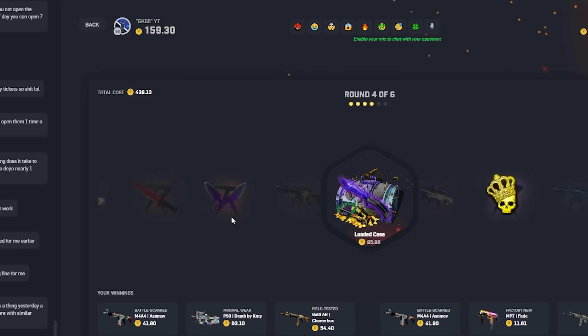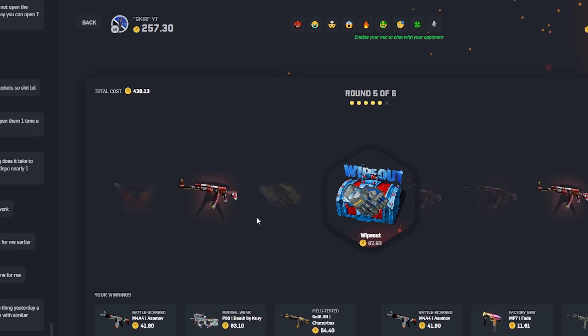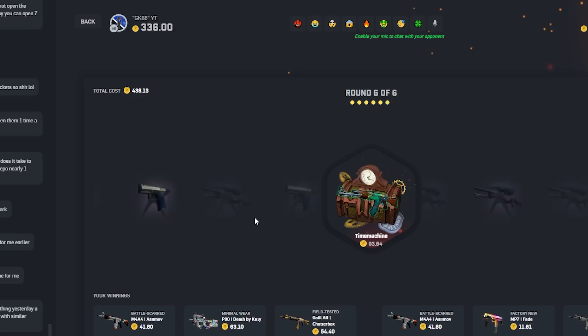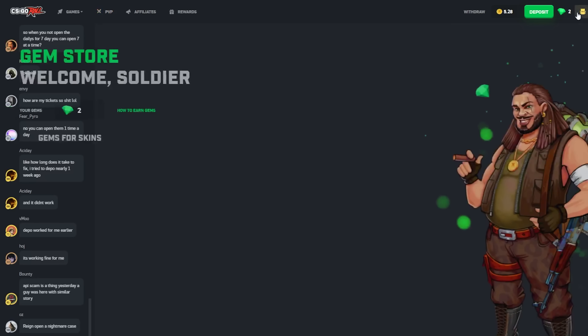Loaded case — can we get some crazy pull here? Souvenir. Wipeout — we both pulled here. What's the last case? I already forgot — time machine. I'm not sure if that's good or not. 595, 24 — I mean, that's a win. 600 coins, back to where we started.